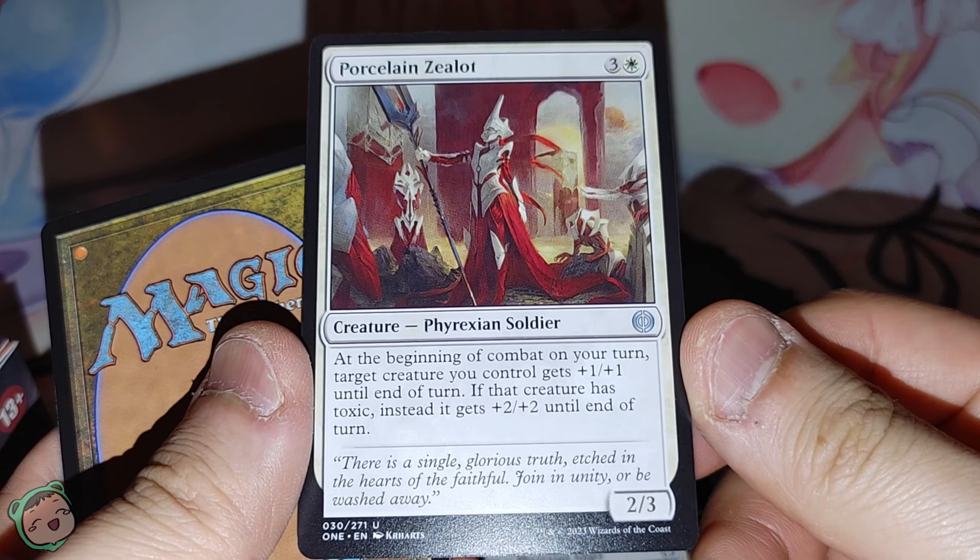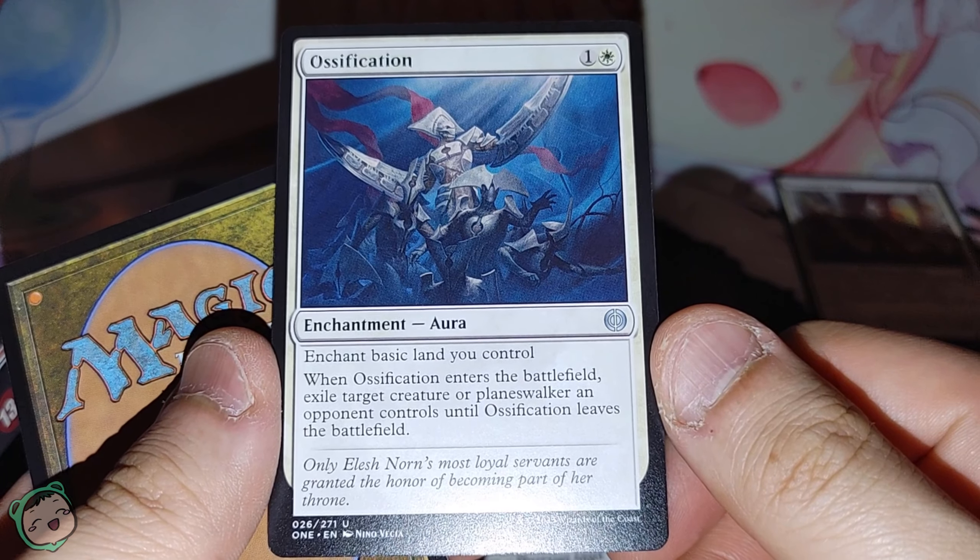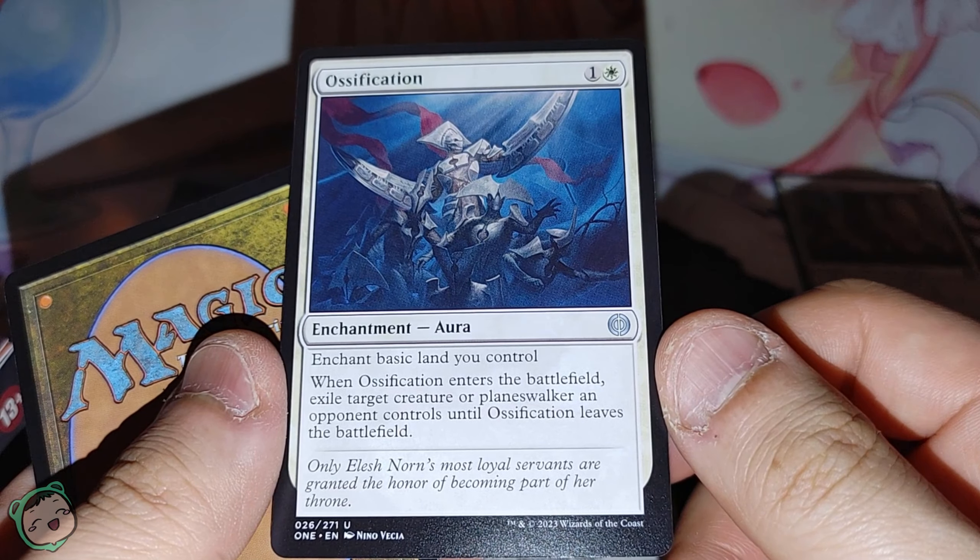We got an uncommon — Porcelain Zealot, three white. At the beginning of combat on your turn, target creature you control gets plus one, plus one until end of turn. If that creature has toxic, instead it gets plus two, plus two. Neat. Put that in the uncommon pile. We also got Ossification — one white, enchant basic land you control. When it enters the battlefield, exile target creature or planeswalker an opponent controls until this leaves. This seems pretty good — it's kind of like an Oblivion Ring, but it enchants a land instead of just being an enchantment. Okay, pretty neat.